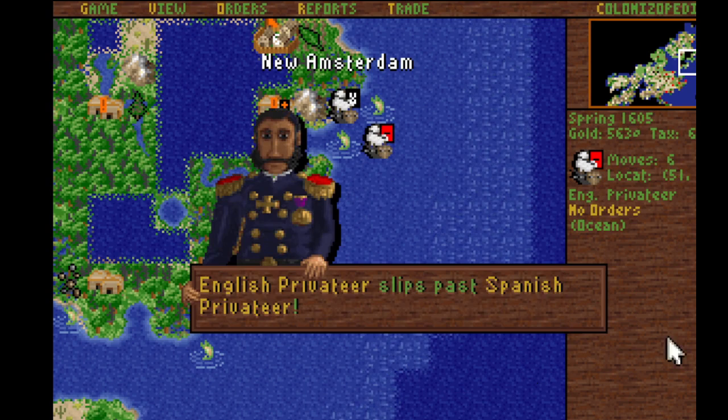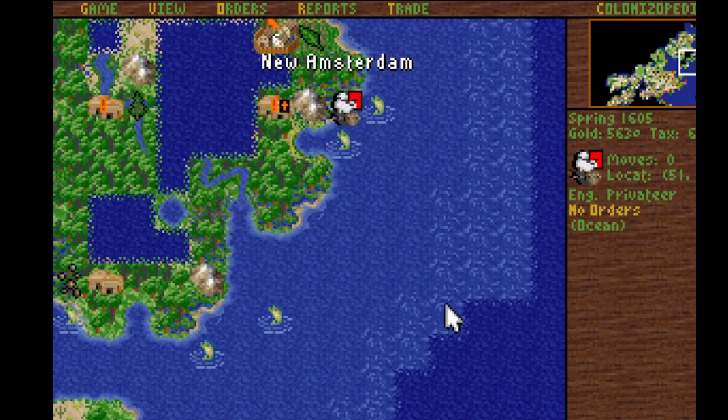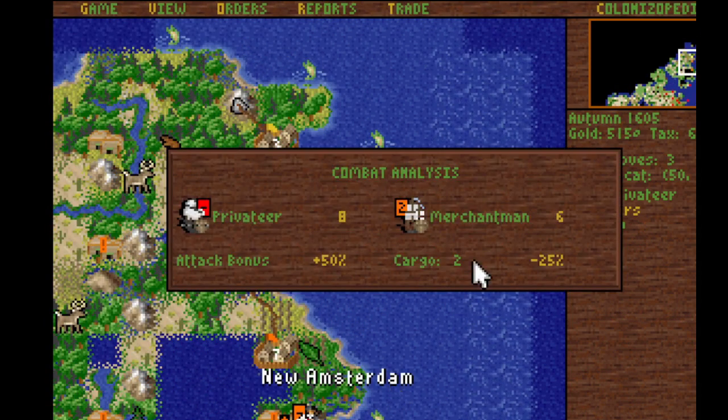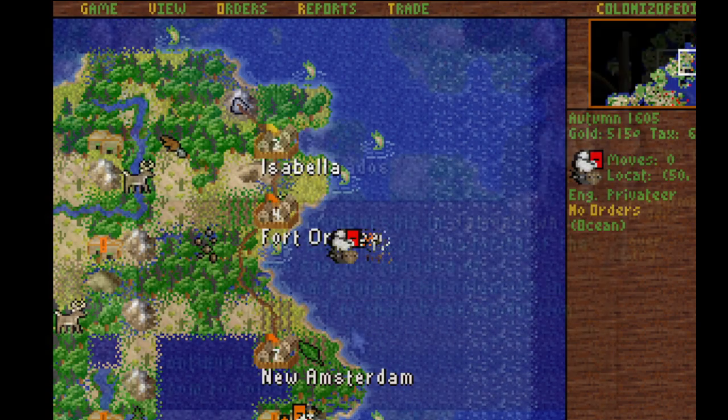The enemy have privateers — just like me. Well, maybe I can get rid of this one. It's a temporary gun. A nice tasty merchantman ready for the plundered muskets and trade goods. Trade goods are okay, I suppose.